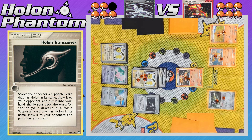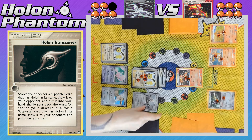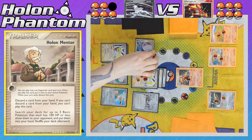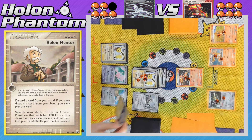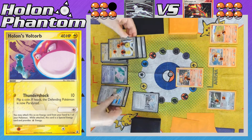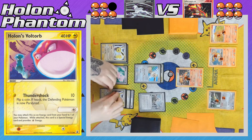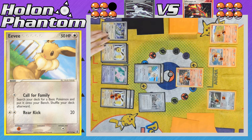On the Absol side, the player activates Holland Transceiver to search the deck for any Holland Supporter — another Holland Mentor comes into the player's hand and is immediately activated, this time discarding a Darkness Energy for three more basic Pokemon from the deck. We see a Holland Voltorb, another Eevee, and a second Absol EX. The Holland Voltorb gets equipped onto the benched Eevee as a Colorless Energy, and then Jolteon retreats to promote the Eevee. There's the attack: Call for Family, letting the player search their deck for any basic Pokemon to add to their bench — and the one chosen is Rayquaza EX, a really powerful Pokemon.